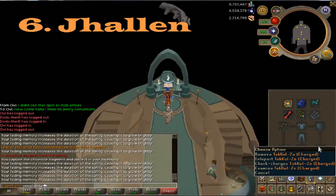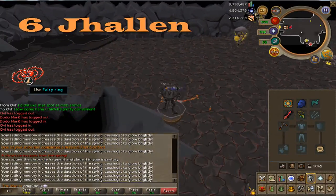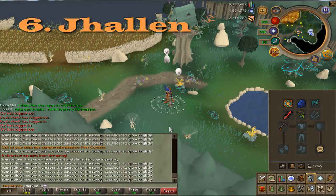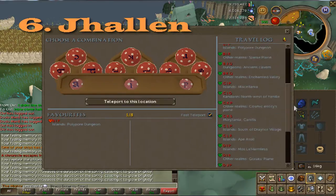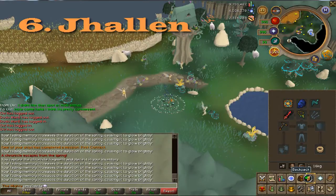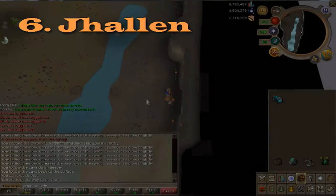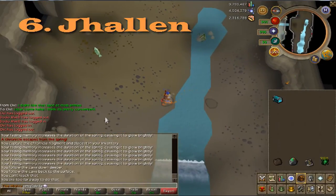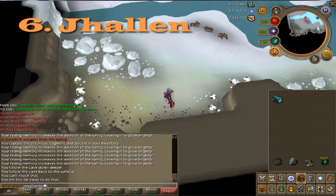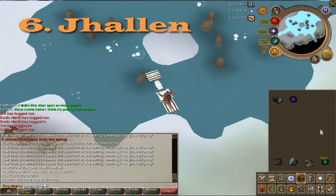The next memory belongs to Jallin. Get to the fairy ring network as quickly as possible — my favorite way is using the Tokul Zou Ring to go to the fight caves, but if you don't have that you can use the Edgeville fairy ring. Use the fairy ring code DKS, which takes you to the far northeast of the Fremenic province. Go to the cave there, cross the stepping stones, then run west through the cave. Run towards the middle of the room to activate the Engrammeter and you'll get your memory.